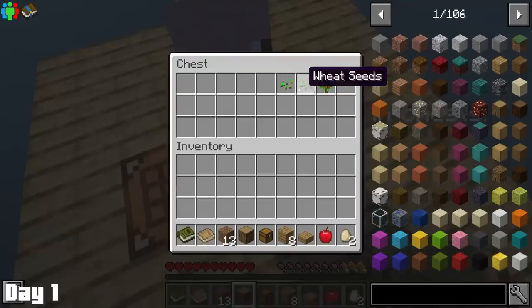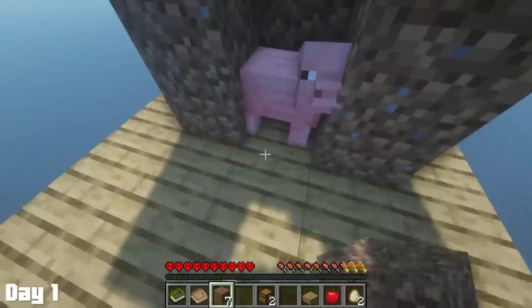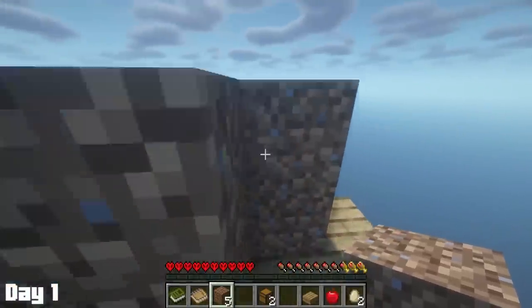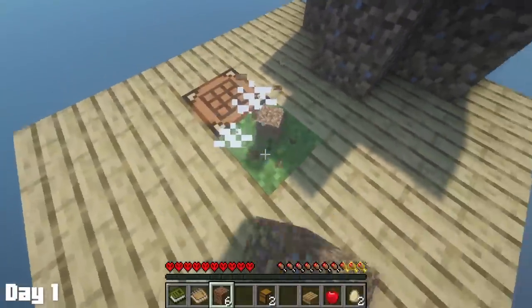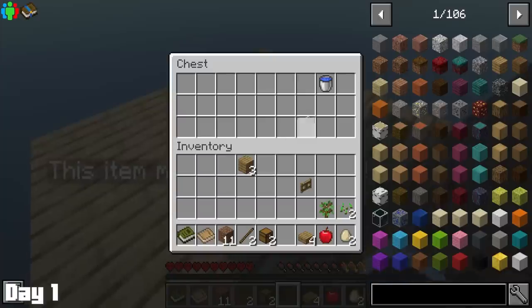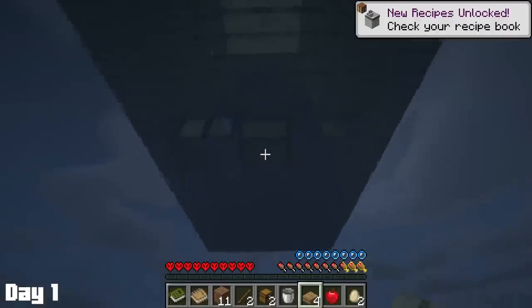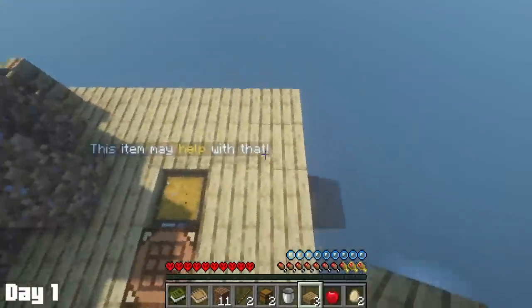Not too long after Paul spawned, I got another chest with seeds and a sapling. I made sure to take the time to put Paul in a dirt box because animals are notorious for just walking straight into the void in one block, so you gotta be really careful. The next chest I got contained a bucket of water, which let me go down and put a safety block under the one block so blocks such as gravel didn't fall straight into the void.